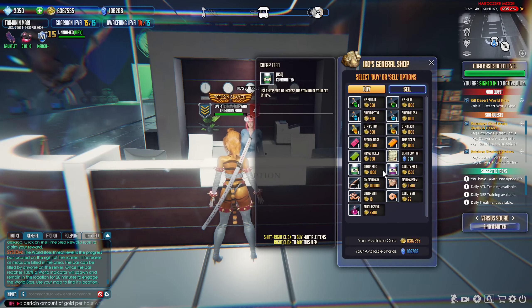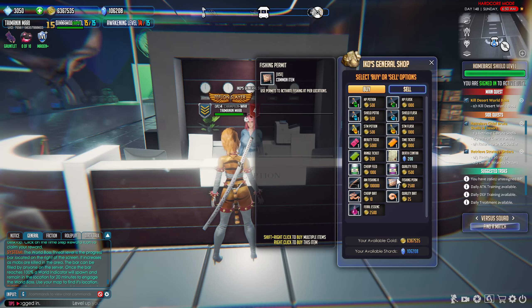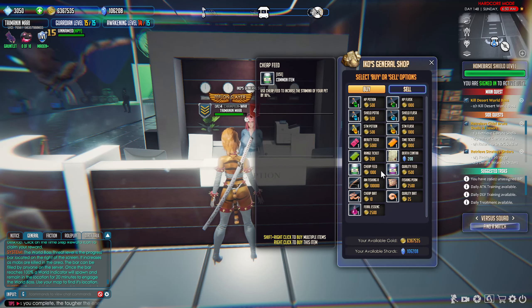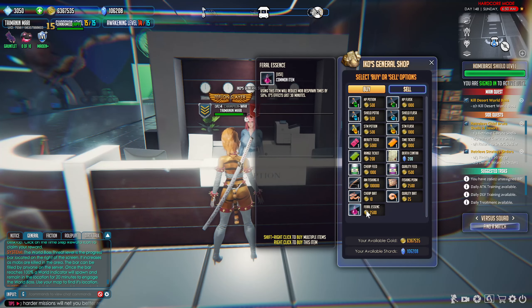Quality feed and premium feed are worth buying — you can get premium feed from the food vendor on the island near the Ascension gear vendor. Either quality or premium will do if you have a pet. If you don't have a pet for auto-looting, you don't need to worry about feed at all. Fishing items are worth it if you want to fish — stick with quality bait over cheap bait. Finally, Feral Essence is another thing I don't leave without; it makes enemies respawn 50% faster, which is overall worth it for your time when farming roots.